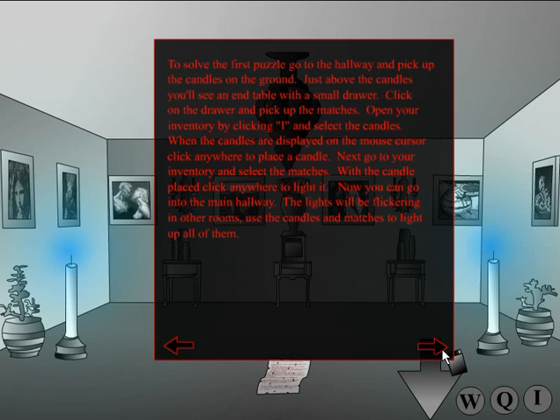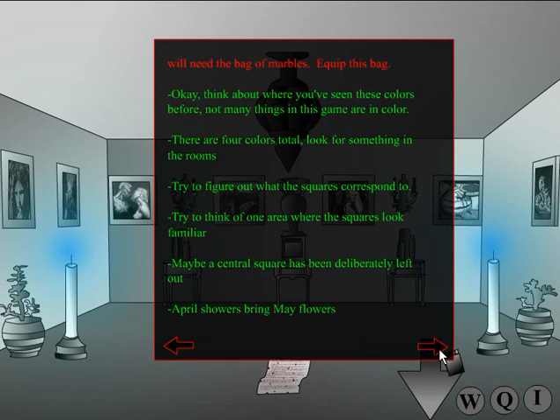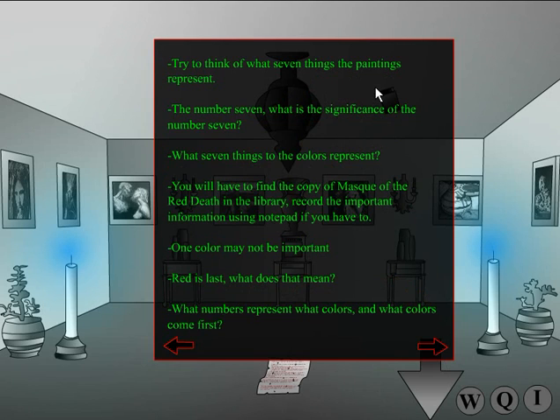There's that breathing again. Now I'm going to go to the hints here. In the built-in walkthrough it has hints, and then it shows the walkthrough. So it was green as the one you found? Okay, here's a description of colors and paintings. This is probably the hardest puzzle in the game — it's pretty Silent Hill-ish. You're looking for numbers to solve the puzzle in the stand in the center of the room with the seven paintings. Try to think of what seven things the paintings represent. What is the significance of the number seven? What seven things do the colors represent? You'll have to find the copy of Mask of the Red Death in the library. Record the important information using Notepad if you have to. One color may not be important.